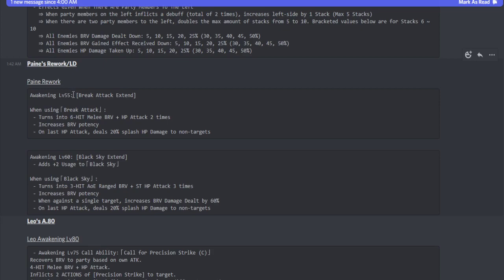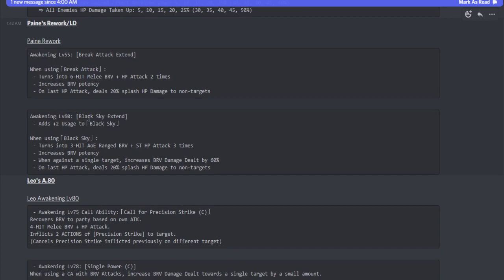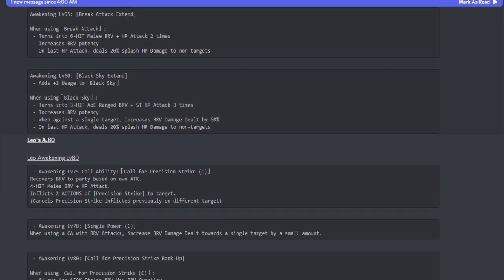Payne's crystal level 55 awakening is the Break Attack Extent. When using her break attack, it turns into a six-hit melee break plus HP attack dealt twice with an increase to break potency. On the last HP attack, she deals 20% HP splash damage to non-targets. Her crystal level 60 awakening, the Black Sky Extend, gives her an extra two usages to her Black Sky ability. When using Black Sky, it turns into a three-hit AOE range brave plus single target HP attack dealt three times, with increased break potency when attacking a single target, 60% brave damage dealt up, and 20% splash HP damage to non-targets on her last HP attack.